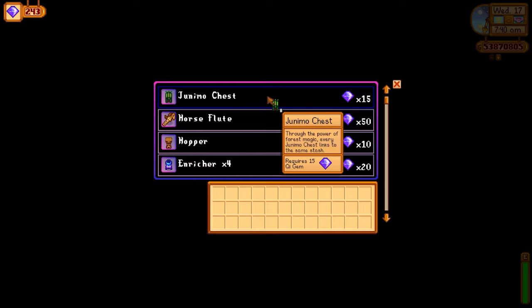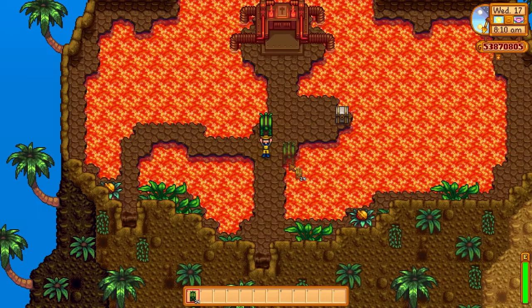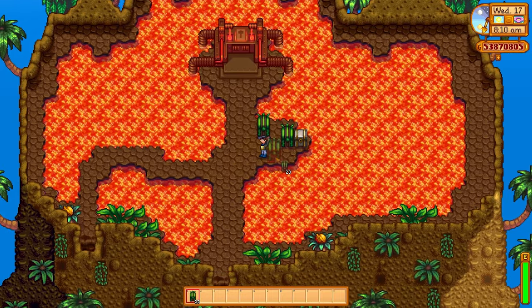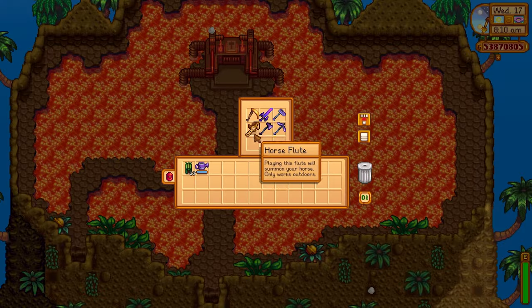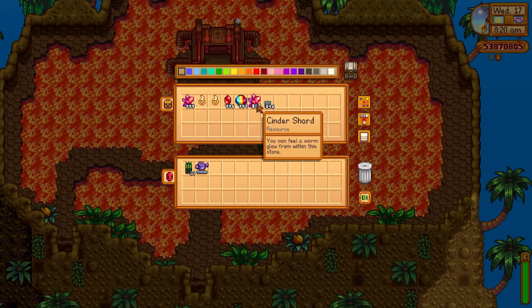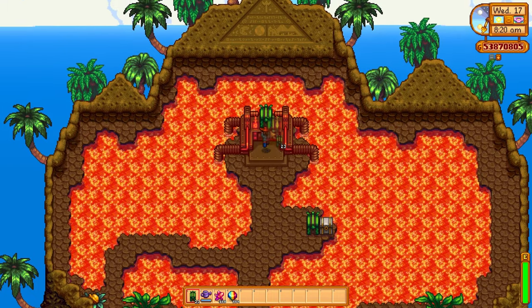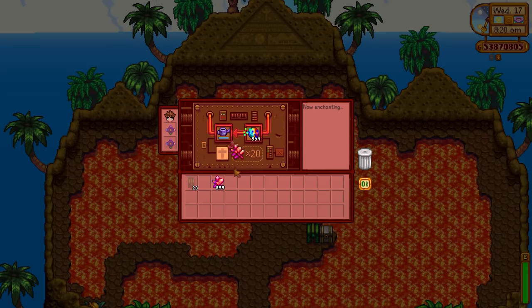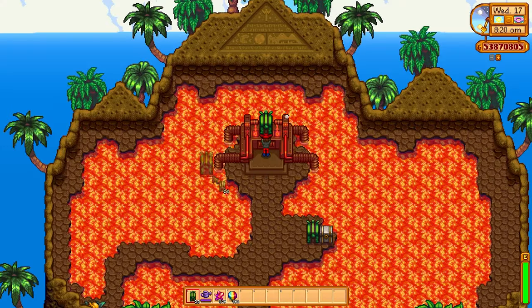Next up, let's talk about Junimo chests. These things are so handy. You need two for them to fully function, but they basically act as additional portable storage. You can walk around with a Junimo chest, plant one on the ground if you need access to whatever's inside, and keep the main one on your farm. I've got mine filled with utility items such as my fishing rod, pickaxe, and watering can — and whenever you need those items, you can just plop down the Junimo chest and take them out.